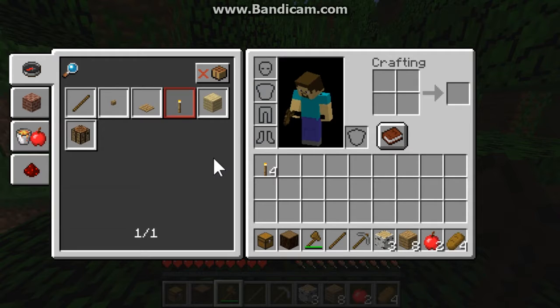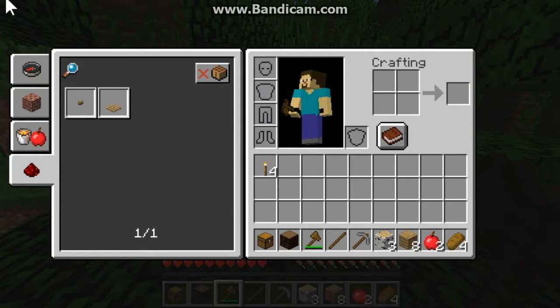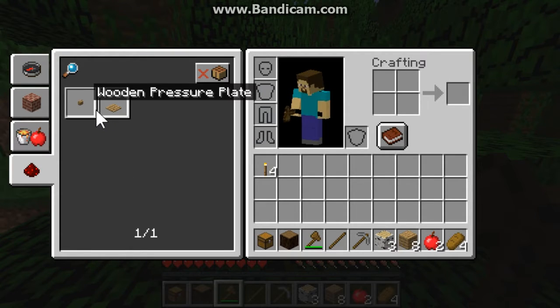This looks very similar to the Xbox and console edition - it shows little icons with different categories, like building blocks, miscellaneous, and the redstone tower. You can see the name hovering over each item.